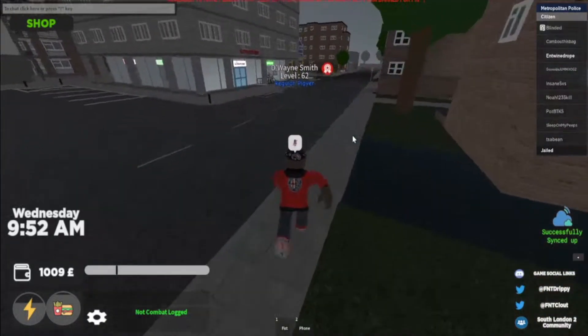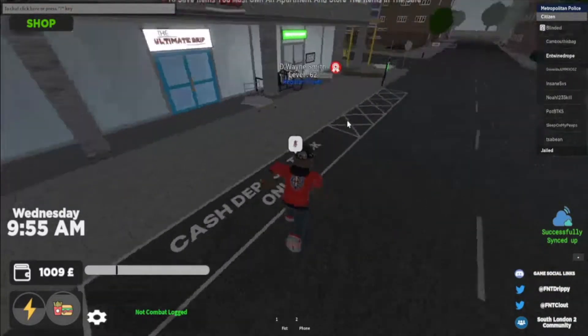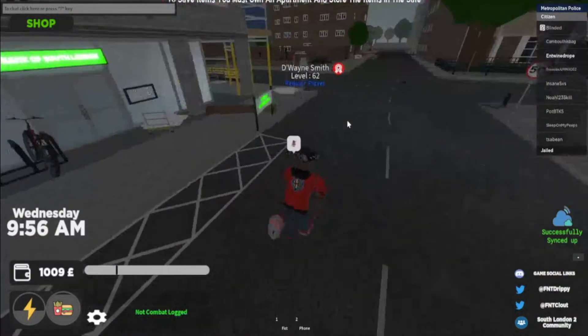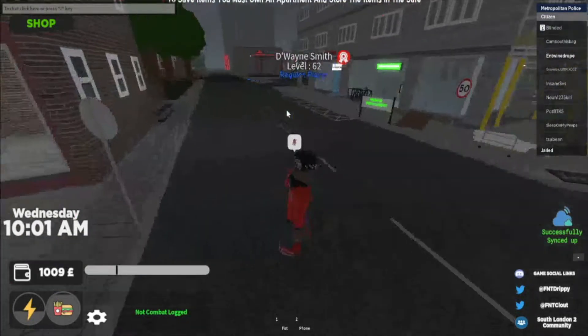So the bank that's been updated, it is by Ultimate Drip. Now if you don't know where Ultimate Drip is, check out our video on the clothing stores, but it's pretty much over here. It's right past Apartment 2. They got the Tesco, the New London, all that.